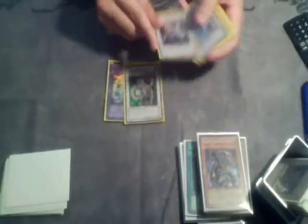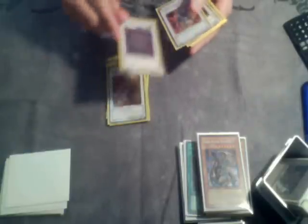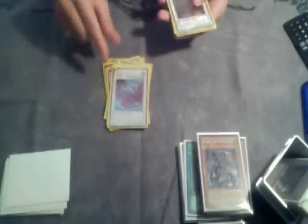The only change I made to this extra deck is he had a Flambell or a Quizas in here but didn't have a Chimeratech, so I just replaced it with a Chimeratech Fortress Dragon. So flipping right through it: Chimeratech, Android Cataster, Bryo, Goyo, Revive King because you're playing Zombies, Gyanite, Life Transfer, Black Rose, double Stardust, Thought Ruler, Colossal, Red Dragon, and Mistworm. You can get out Mistworm really easily with this deck.